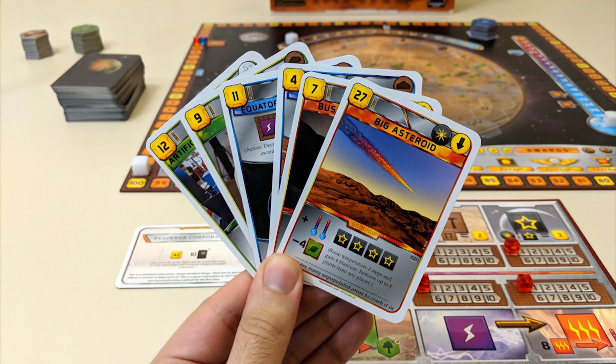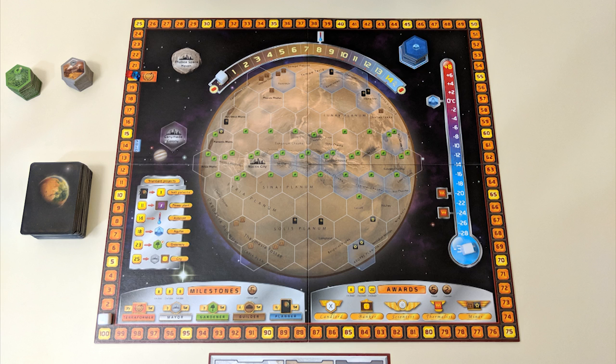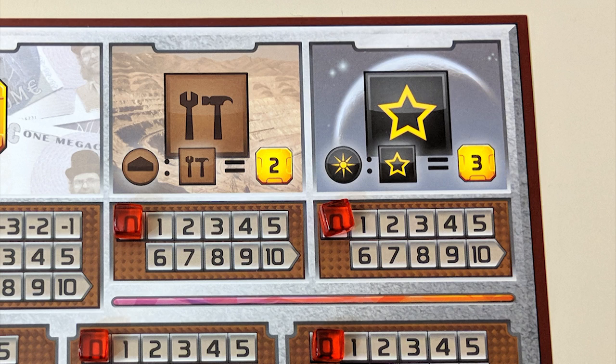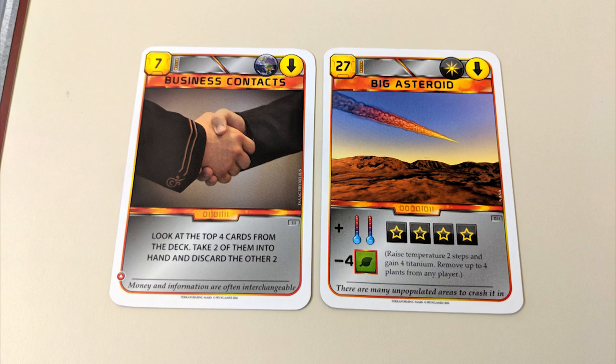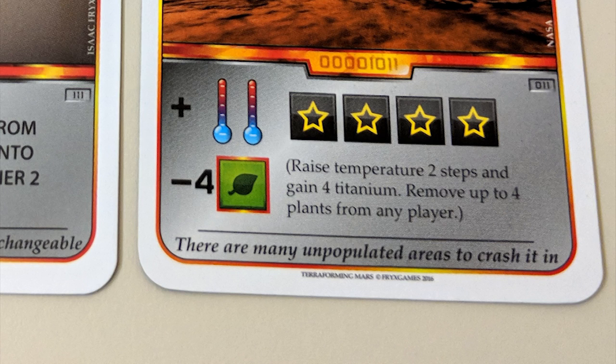Action 1: Play a card from your hand. Pay the amount listed in the corner in Mega Credits and follow the card's instructions. Note that some cards require you to have certain tags in play — those symbols at the tops of the cards — or that the board be in a certain state, like a specified temperature level. If the card features a space tag or a building tag, you can convert your Titanium or Steel resources respectively into Mega Credits to immediately lessen the cost. There are three types of cards: Green cards have an immediate one-time effect; Blue cards have an effect and provide an additional action for future turns; and Red cards are one-time events.